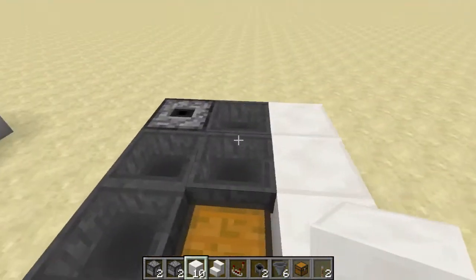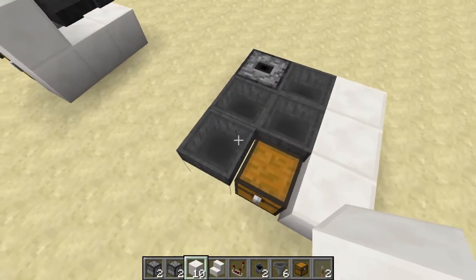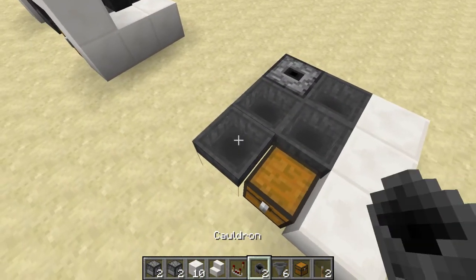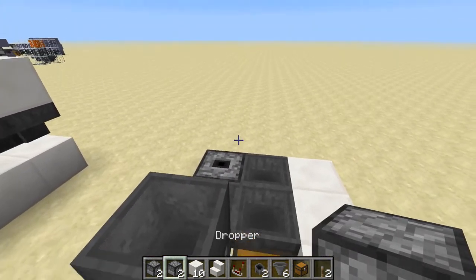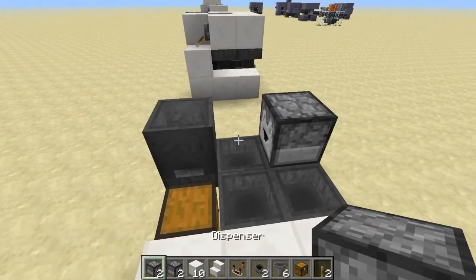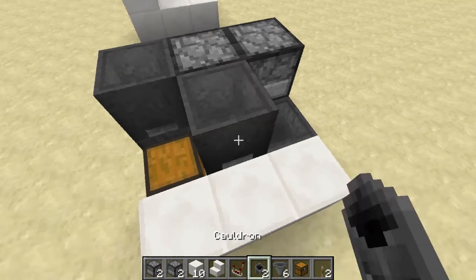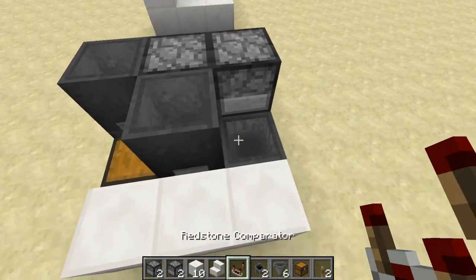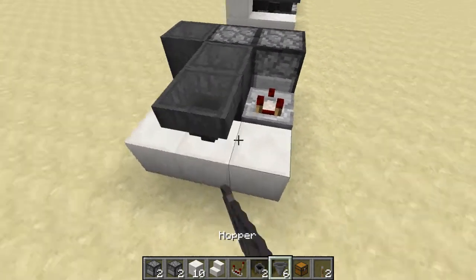Three solid blocks down the side and we're on to the next level. Place down a cauldron here, a dropper facing towards us, a dispenser facing towards the center, a cauldron down in the middle, and place the comparator right here. Then we're going to build a hopper clock.